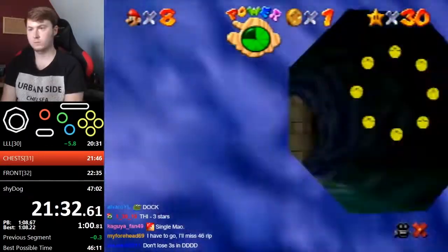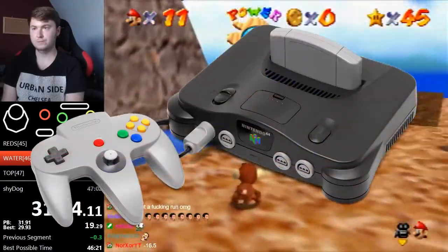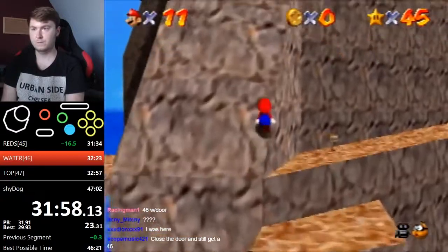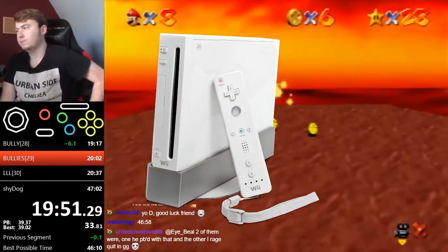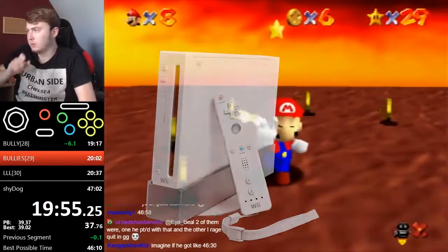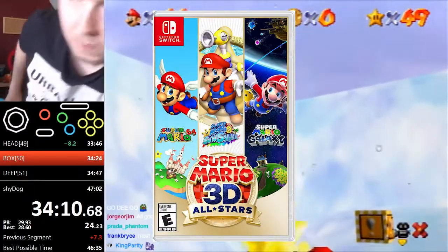The 70 star world record belongs to German runner Dwhatever, with a time of 46 minutes 59 seconds. Shoutouts to him for reading over my script and helping me with the video. Dwhatever plays on a Nintendo 64, as do most of the other top runners, but there are other options with separate leaderboards on speedrun.com. You can also play on an emulator or virtual console on the Wii or Wii U, though the Wii version has less input lag, making it way better for speedrunning than the Wii U one.